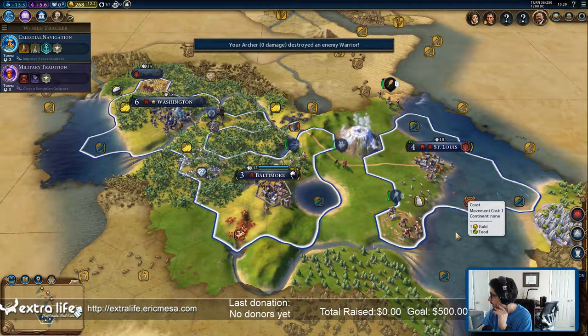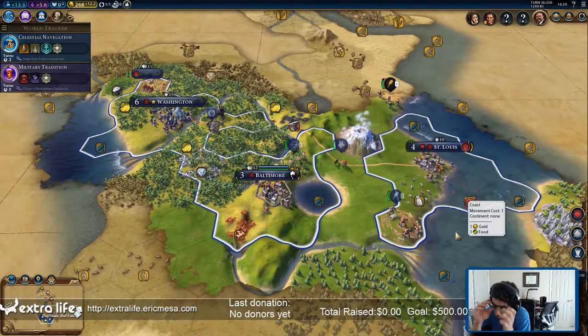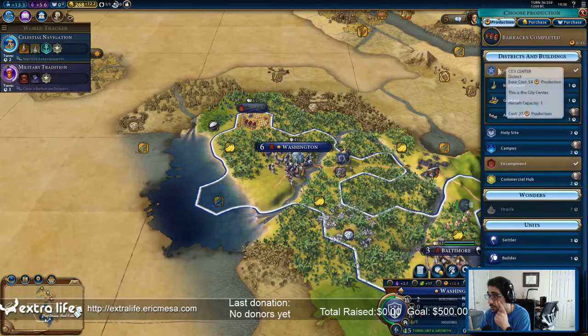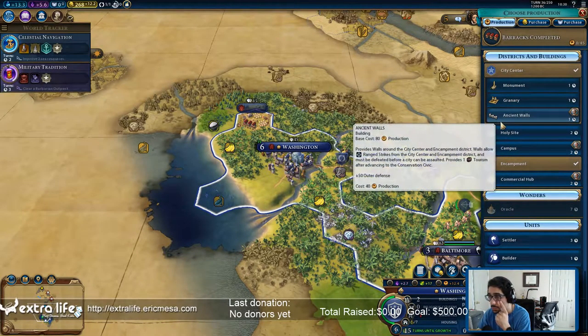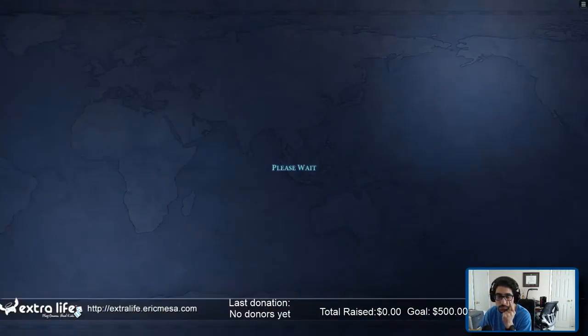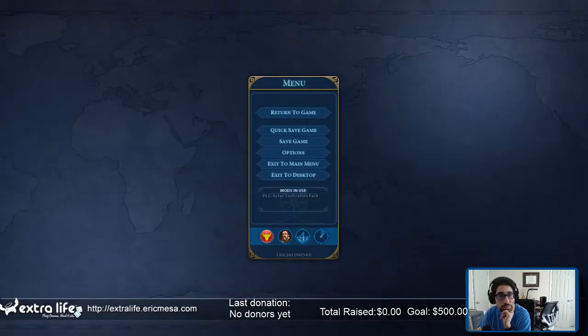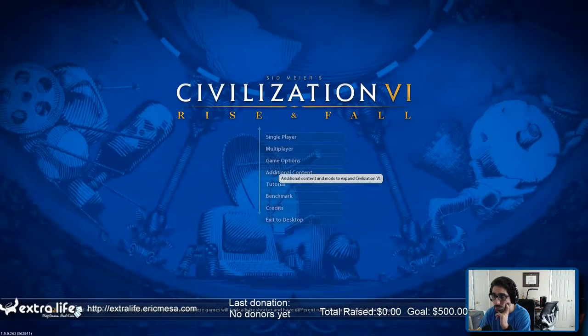Now I've got to load my build order and see what I want to build next. Most games I don't have to check that. All right, Washington — what did I just build? I guess I'll find out in a minute. Barracks — all right. You know what, I'm gonna do walls first because it's just one turn and then I'll do a slinger, that way my barracks can shoot at people too.